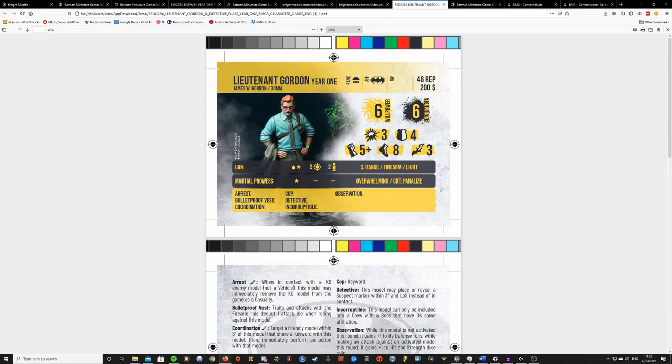He comes with the classic gun profile you'll see replicated a lot on GCPD cops. It's a Blood/Stun weapon — think of it as your standard mixed damage kind of weapon. It has rate of fire 2, which is sort of fine, 2 ammo, and short range. It has the Fire Up trait and it's light so you can use it while moving.